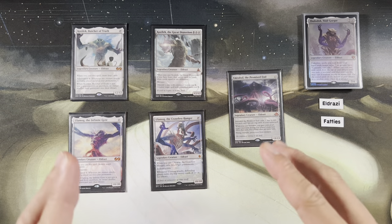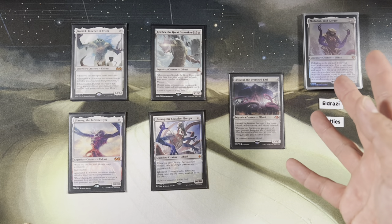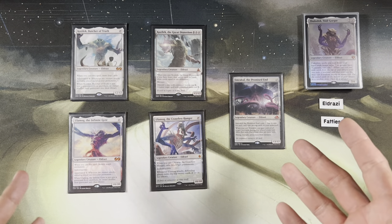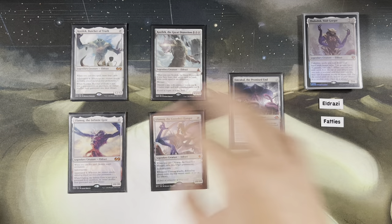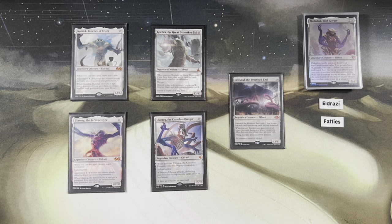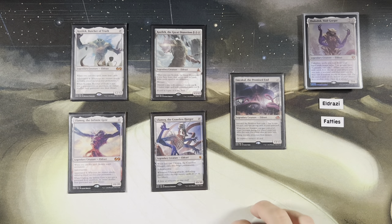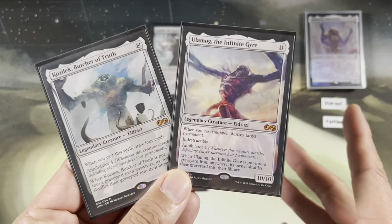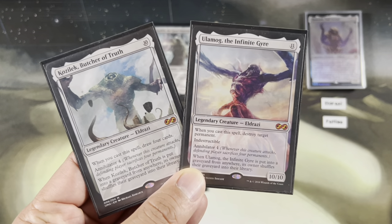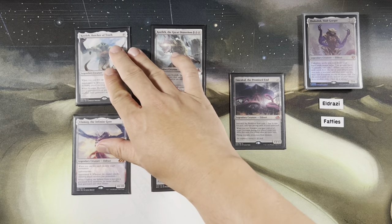The last set of Eldrazi are the legendary Eldrazi Titans. We have no idea where Zuladok came from — maybe in the storyline a fourth Eldrazi Titan will show up. Emrakul, the Aeons Torn is banned in Commander, so we're skipping Emrakul. We have the two original Titans from Rise of the Eldrazi — Kozilek and Ulamog — both with cast triggers: draw four cards, destroy target permanent. Both Annihilator 4. If they go to the graveyard, you shuffle everything back into your library along with the Titans.